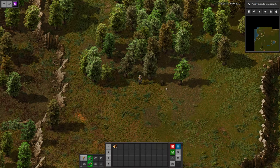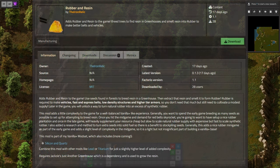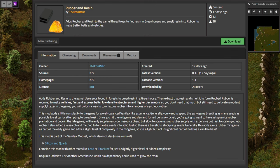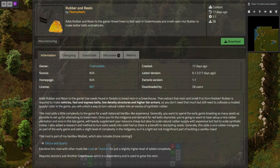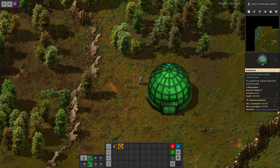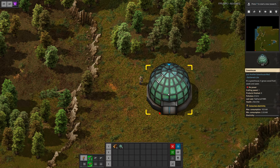Have you ever wondered what to do with all the wood in Factorio? In search of a mod to take care of this problem, I came across something interesting that I'd like to showcase today: the mod Rubber and Resin by Thelron Relic. In combination with its dependencies, this mod adds a new building — the greenhouse — inside of which we get access to various recipes.